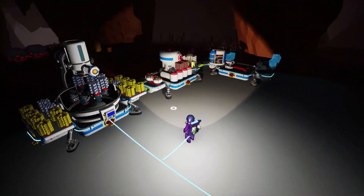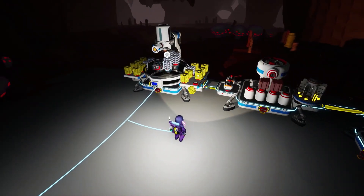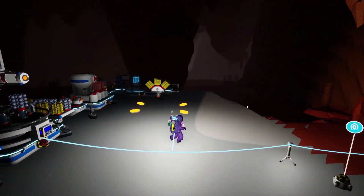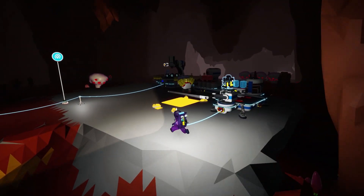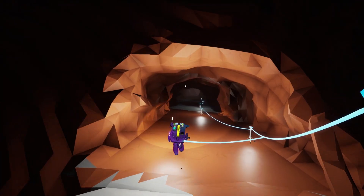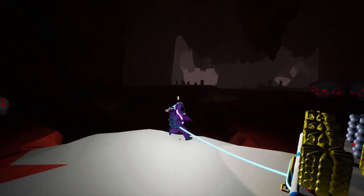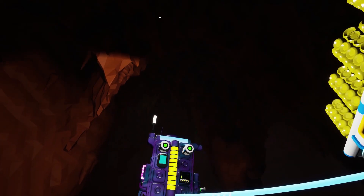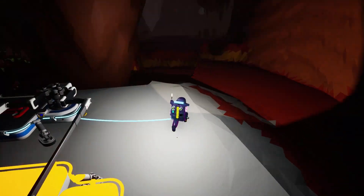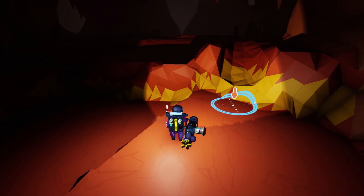We need some more platforms here, definitely need more platforms for things. I do want to expand out and look around over there and over here. We could also make a way down towards the center of the planet, but is there really any reason to go to the center anymore? What is that falling stuff — is that supposed to be in the game or is that a glitch?